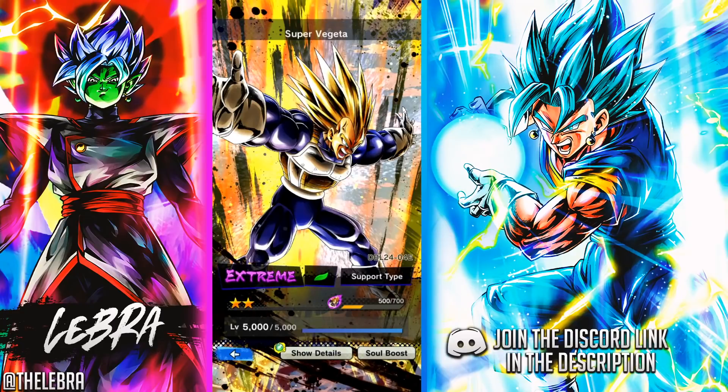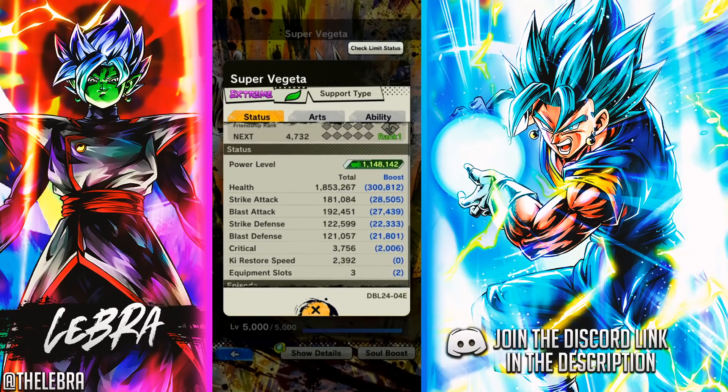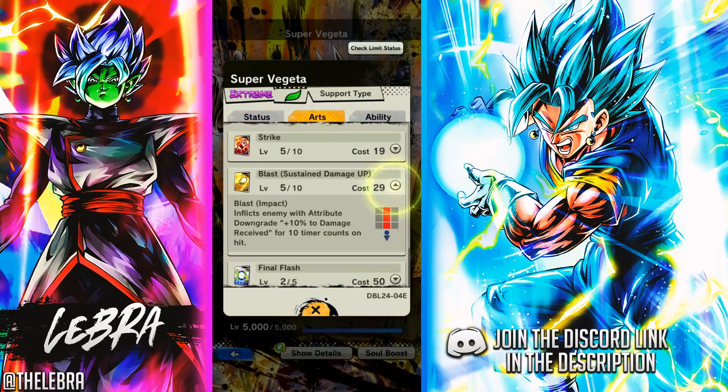Before we begin, I just gotta say I'm really amazed by the quality of these extreme units — the extreme Super Vegeta and the extreme Super Trunks. Personally, I think Super Vegeta is just a little bit better than the Trunks. He does have more utility — he has his Blast Card right here that can debuff the enemy, so you basically deal more damage with that. I love units that have those type of Blast Cards.